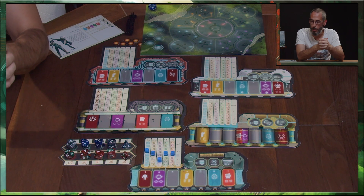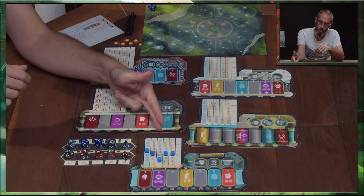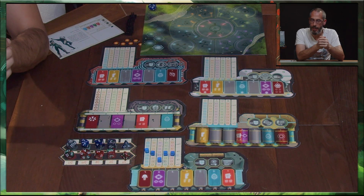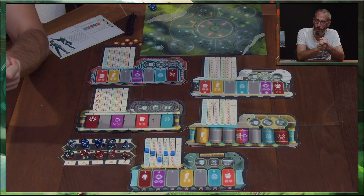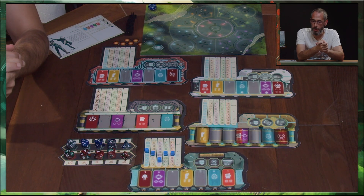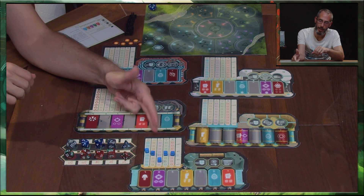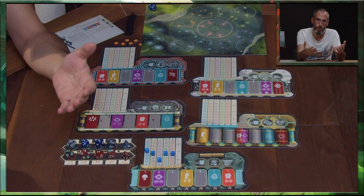Est-ce qu'il va voir quelqu'un de loin ? Est-ce qu'il va reconnaître un son ? Le troisième agrégat, qui est l'agrégat mental, est la somme de ses connaissances. Est-ce qu'il va connaître l'étiquette d'une cour royale ? Est-ce qu'il va réussir à décoder un vieux message d'une langue oubliée ? Et le dernier agrégat, l'agrégat sensitif, est sa perception du monde, son sixième sens.